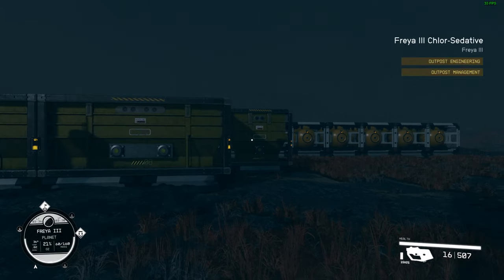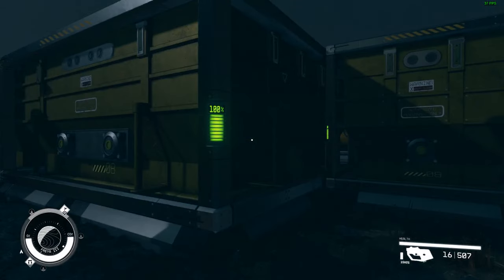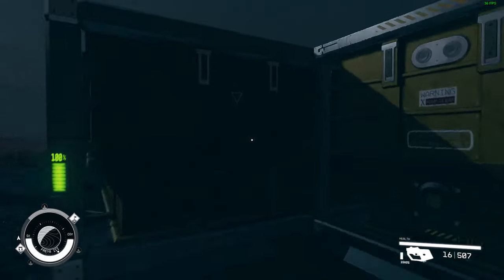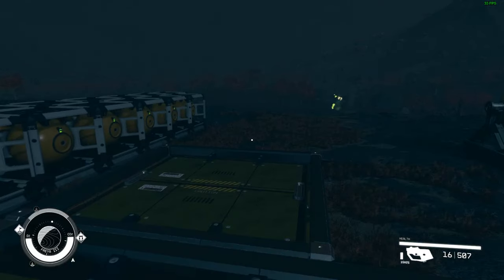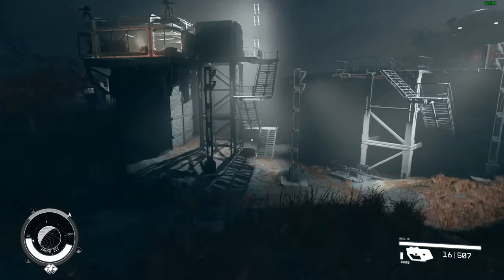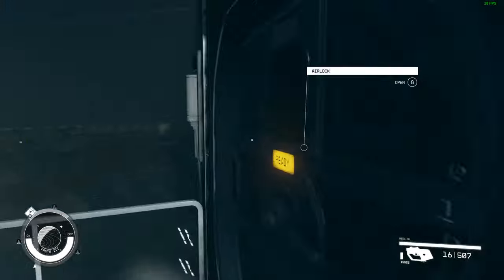Here we are at Freya 3, and you can see the storage is filling as we watch — when you fast travel there, the game knows I've spent so much time on Venus that the storage is now full. I'm going to jump up on the storage to stay away from some nasty creatures on this planet, then head over to my Habs to sleep a bit and hopefully get some daylight so you can see things more clearly.